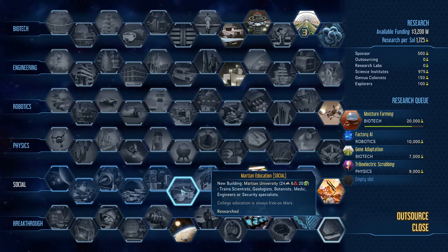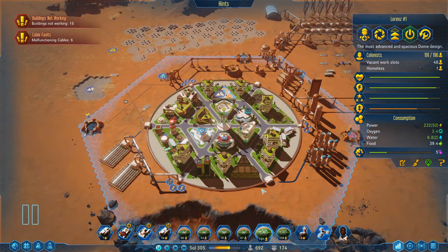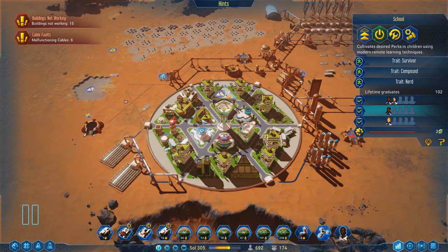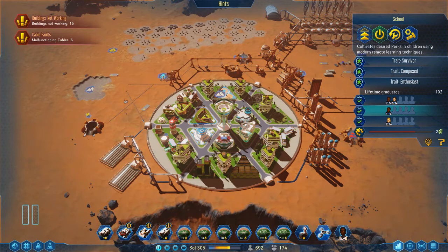Martian University is a great one to get — it does cost a few electronics, but I'd seriously recommend it. Once you're into the mid-game you can set up a breeding dome: nurseries so kids are born, playgrounds to cultivate perks in children, then schools where you can pick the skills you want them to learn.